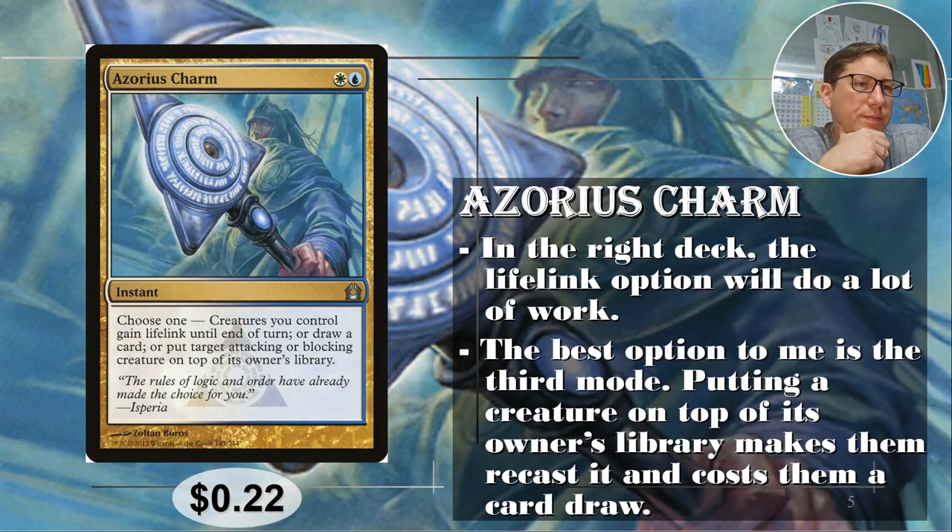Number five: Azorius Charm. White and blue, of course, Azorius. Choose one: creatures you control gain lifelink until end of turn, or draw a card, or put target attacking creature or blocking creature on top of its owner's library.